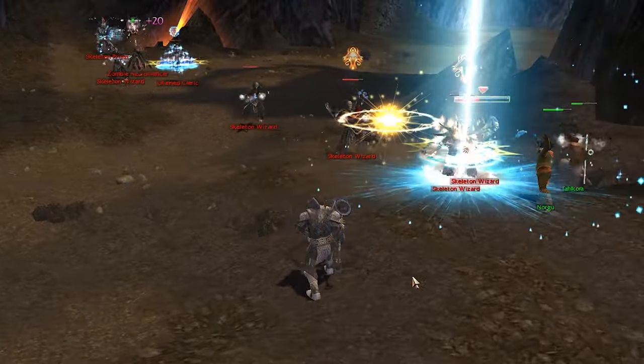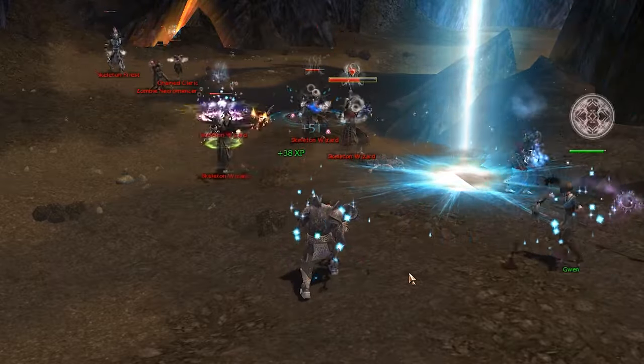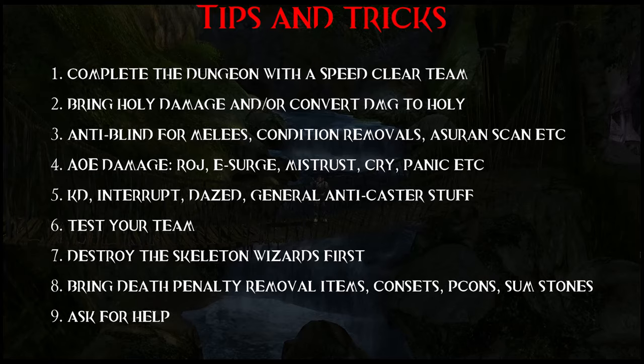Another tip: don't forget to bring death penalty removal items. Sometimes you make a mistake and overpull, and don't fail because of high DP. Also bring a con set, pcons, summoning stones — this can always turn the battle to your side. And of course, if you can't succeed, ask for help.